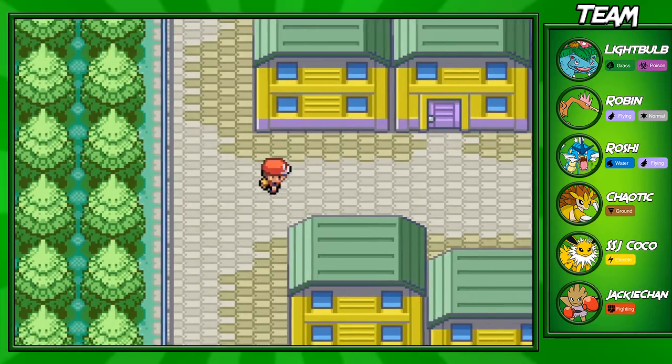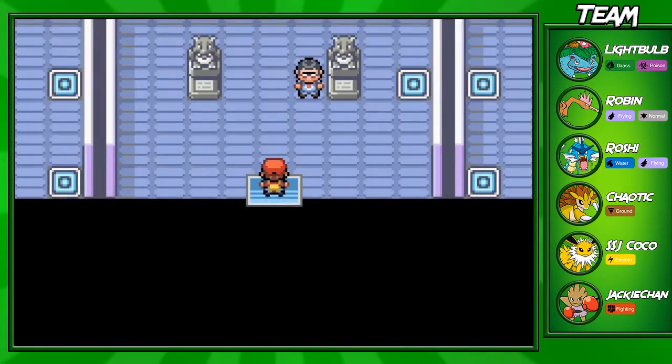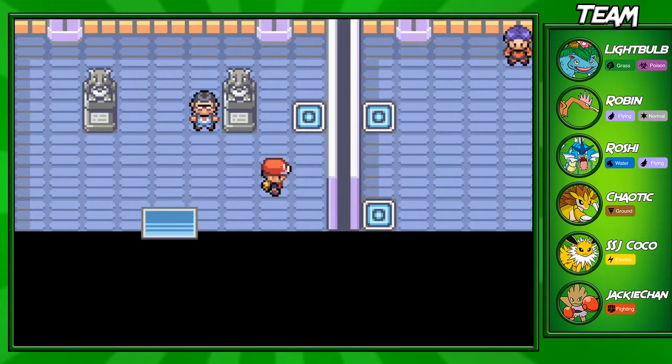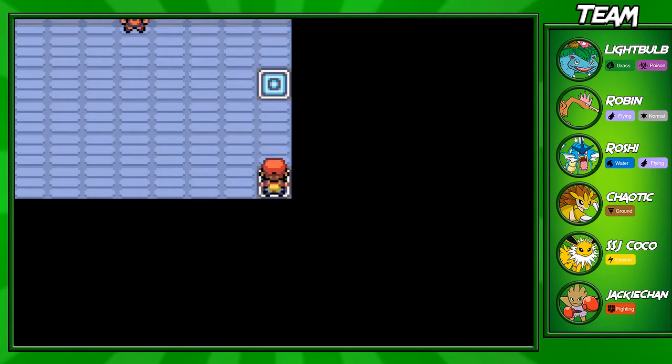Now we're going to go ahead and take on the Saffron City Gym. When you walk straight up into the gym, you can already notice it's a little weird - this is a warp tile puzzle. It might take you a few tries to make it to the end, but I'm going to show you guys the easiest way through.